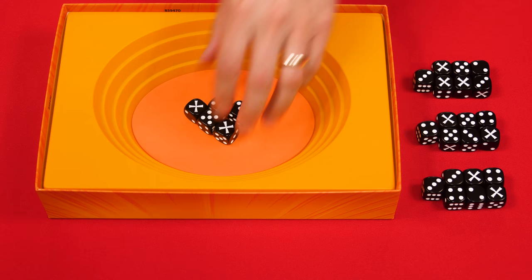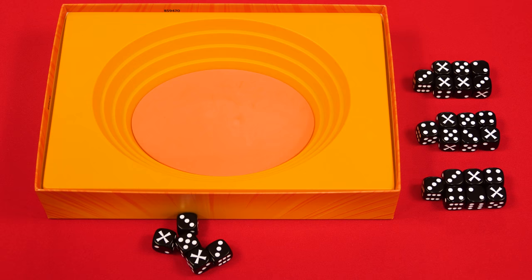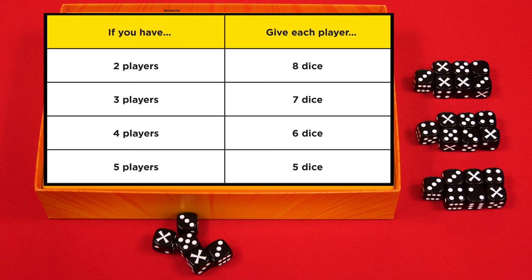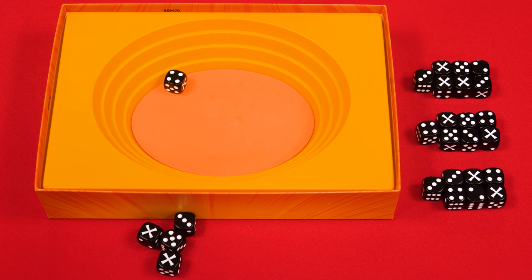To set up, remove the rules and the dice from the box, as you'll be using the box itself as the arena. Also make sure that this foam mat is set properly into the bottom of the arena. Then give each person a number of dice based on the number of people playing, as shown on the chart from the rulebook. I'll be setting up a three-player game in this video, so I've already set aside seven dice for each player. From the remaining dice, you then pick one to roll into the arena.